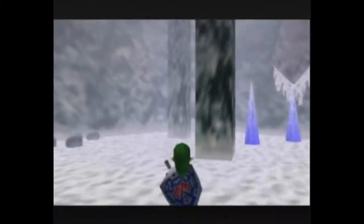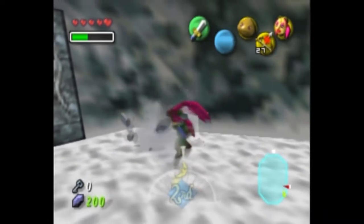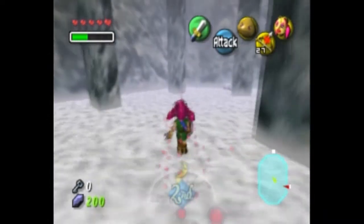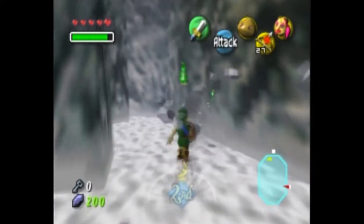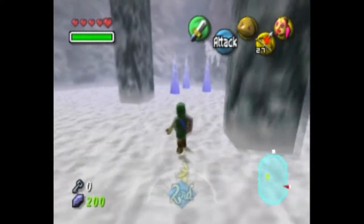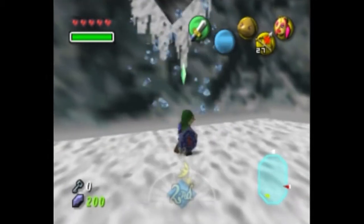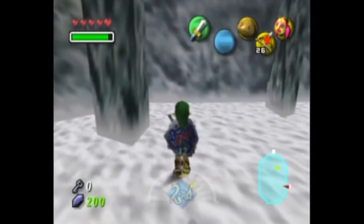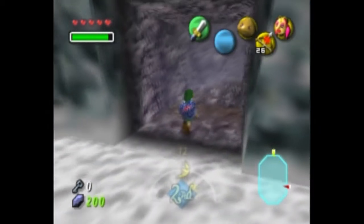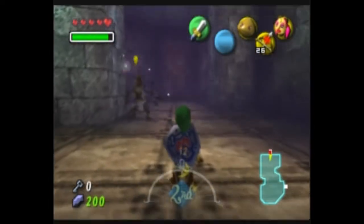We need to check for stray fairies. I'll do a run through this whole area probably before I take on the boss, just to check - I'd prefer to do that earlier rather than later. I just had a thought: what if we need to get all stray fairies in the same cycle? No, that wouldn't make sense. I think once we've talked to the Great Fairy in question, once we've gotten all the stray fairies, that will count permanently - so we can go and get the Great Fairy Sword later, which is what this is all leading up to.